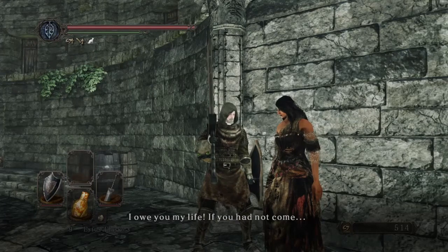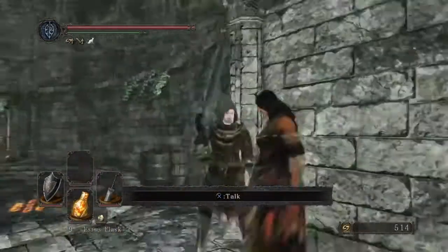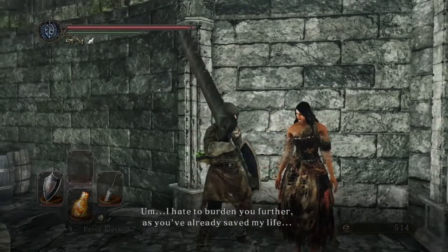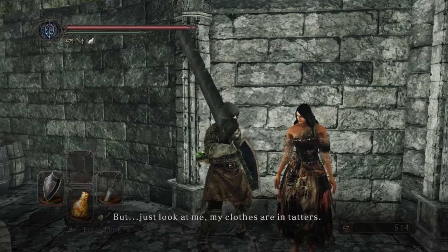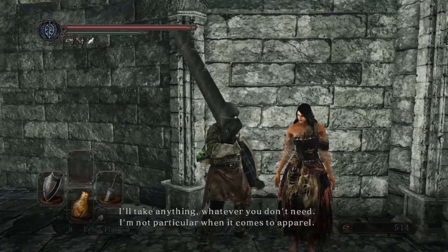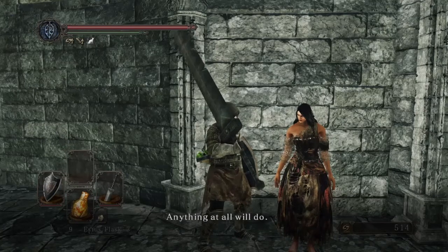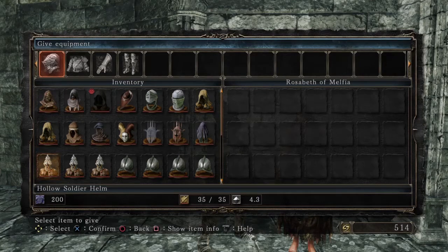'I was attacked and turned to stone, I think.' Sure seems that way. 'I owe you my life. I feel shameful wearing these rags.' What were you wearing to begin with? 'I hate to burden you further, but look at me — my clothes are in tatters. Do you have any clothing you could spare? I'll take anything, whatever you don't need.' You don't actually put it on the ground — you have to go to 'give equipment.'